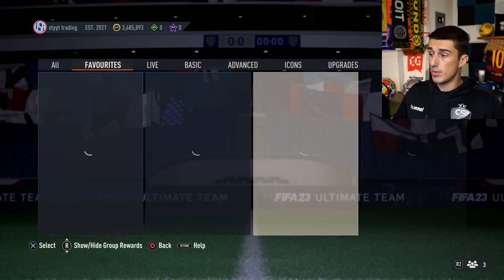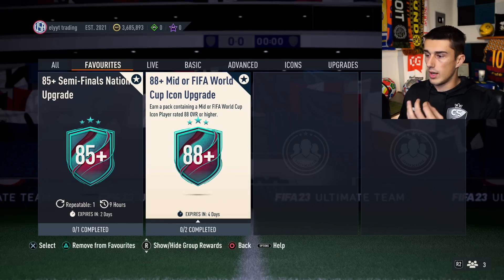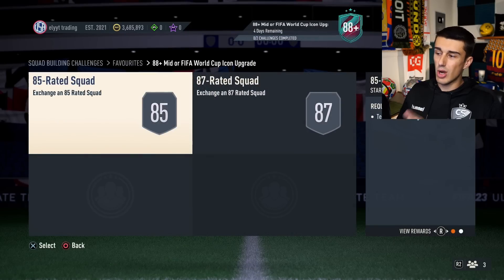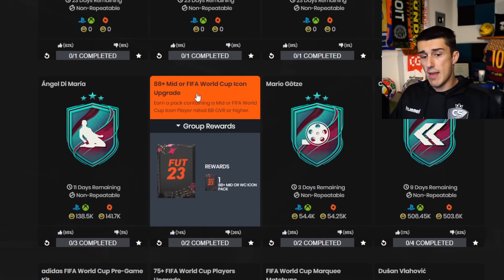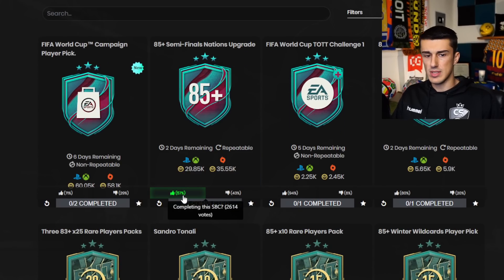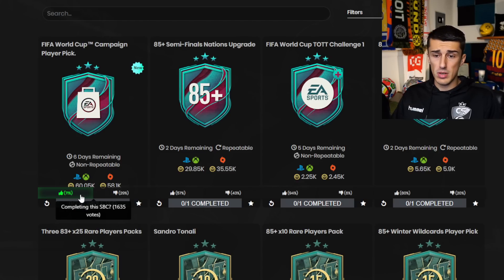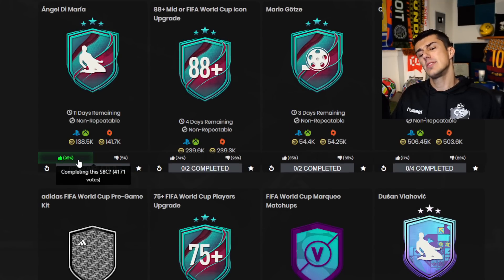We also have the 88-plus Mid or FIFA World Cup Icon upgrade, which is out for another four days. It targeted the 87s that have been in packs for a while. Looking at the SBC reviews: the 88-plus gets 74 percent upvotes, the Campaign Player Pick gets 71 percent, and the Di Maria SBC has 95 percent, so people are definitely using their SBC fodder.